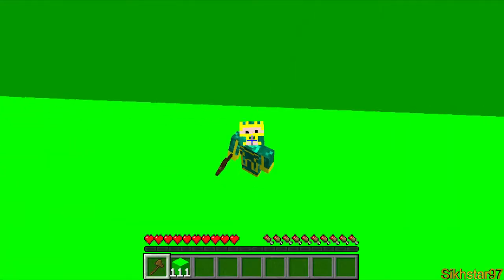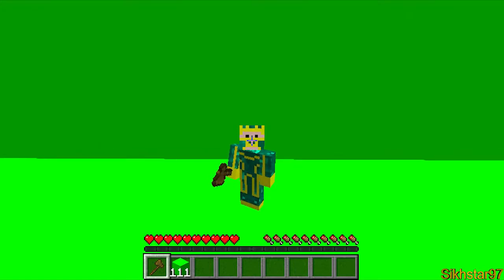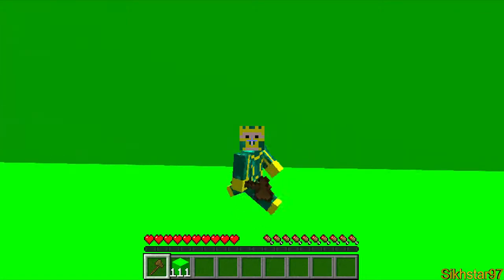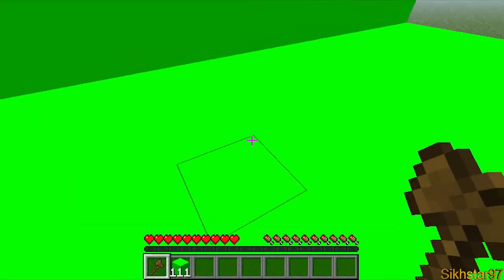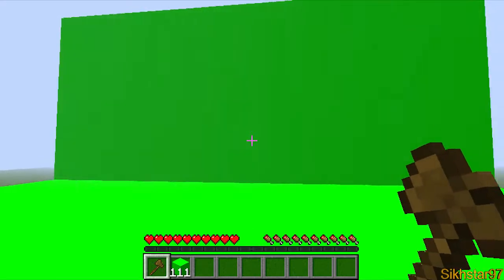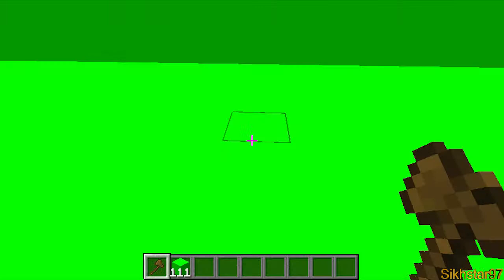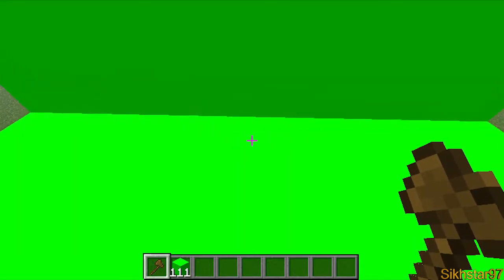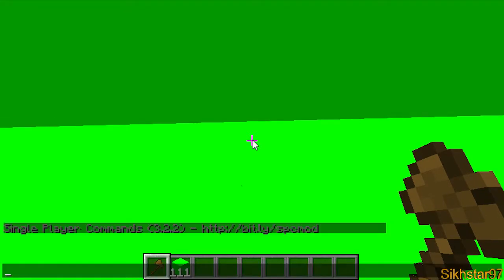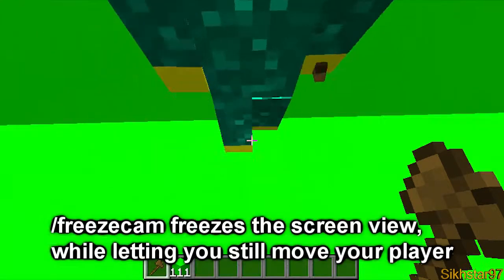Here's a little tip. If you want to record by yourself and don't have anyone to record with or access to a multiplayer server, you won't need to keep going into third person and walking. Instead, use a command in Single Player Commands called freeze cam. Select your position where you want the camera to go, go above, and then press T and type slash freeze cam. Now you've frozen the camera.